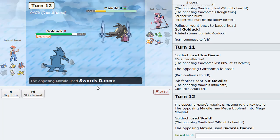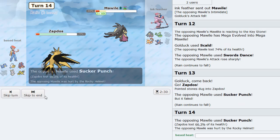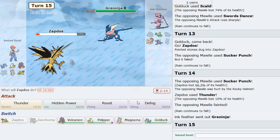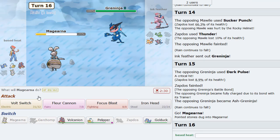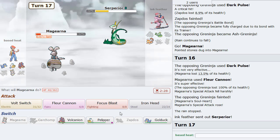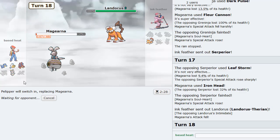Scald here looks really good in the rain — it might knock him out. Maybe if I get a little chip with that Rocky Helmet that could be good. Rain-boosted — that's not enough. But he SDs up, not bad. He's going to Sucker Punch here. We can knock him out with a Thunder. Beautiful. So Mawile is gone. Greninja comes in — probably Protean. I have two Defoggers on this team. Going into Magearna. I can live a Dark Pulse, so just go for a Fleur Cannon. We eat that Dark Pulse up. Fleur Cannon knocks out Gren. It looks like we just win with Golduck. All I have to do is sack Pelipper, go Golduck, and win the game. That's going to be GG.